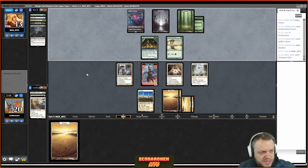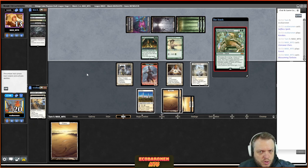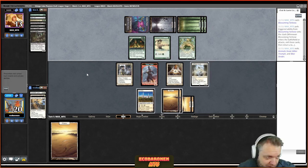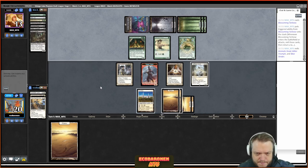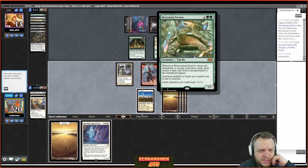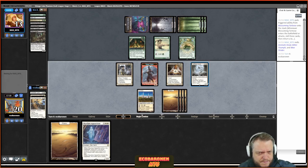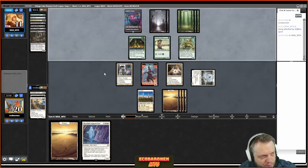Skyclave Apparition is good, but can't do much right now. I can kill the One Ring later — I'll hang on to it. It's actually tough because the One Ring might also be the way I win this game. The opponent milled Animate Dead and they have Entomb in hand, so maybe nothing broken will happen. Most likely the One Ring hits the field. I don't even know — I might let the One Ring stay in play because I'm not winning this game if I try to aggro.